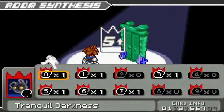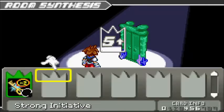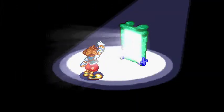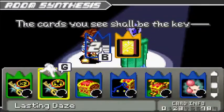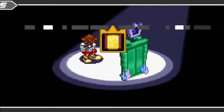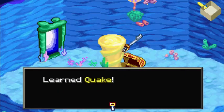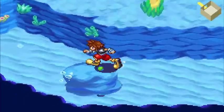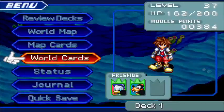Tranquil Darkness, maybe? Let's use the Lasting Days. We need a Level 2 Blue — gotta use the Moogle Room and the Key of Rewards. Once you get the first Key of Rewards card, you get more pretty quickly. And we learned the Quake Slate.